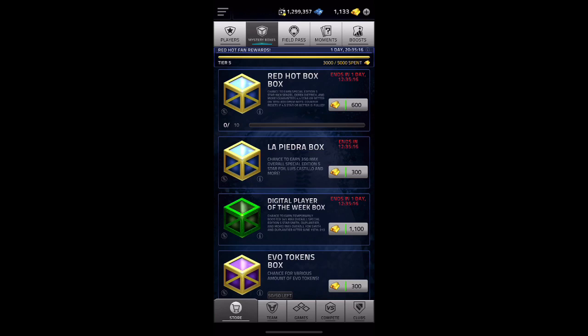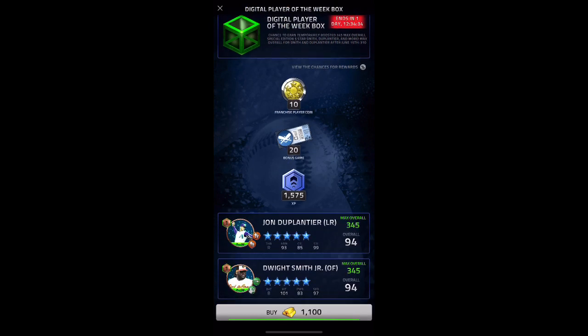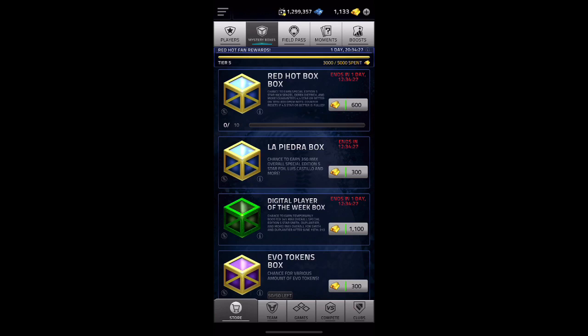So that was great. Once again, make sure to give it a like, comment, and subscribe. Leave down below who you guys pulled — did you get the Castillo? Did you even go for him? I know he's in a separate box. Who'd you get in the Red Hot Box boxes if you did open them? Pretty good players in there — Nick Senzel, Derek Dietrich. It's kind of slowed down on outfielders, so that Nick Senzel looks pretty good in my opinion. Still not really opening Digital Player of the Week boxes because they do revert all the way down to 310, and for 1,100 gold in my opinion it's not worth it. If you guys want to go for them that's fine, because they are good upgrades through the week while they're available — but in my opinion it's not worth it. I just got a 345 that's not going to be downgraded. Anyways, that's going to do it for now, and I'll catch you guys next time.